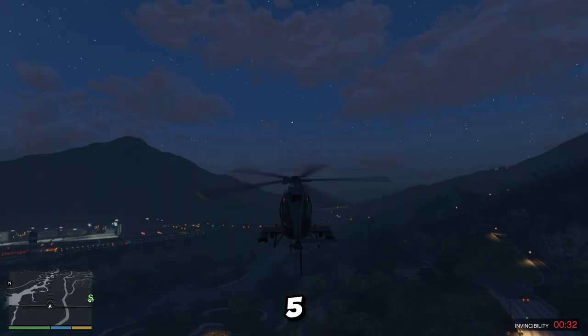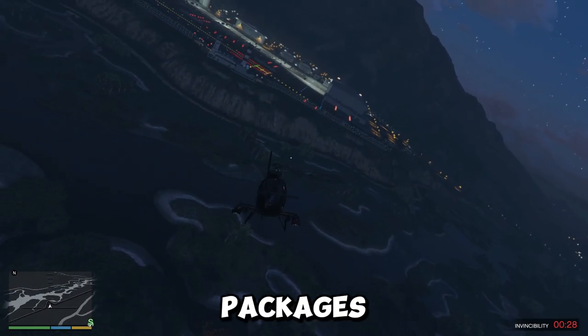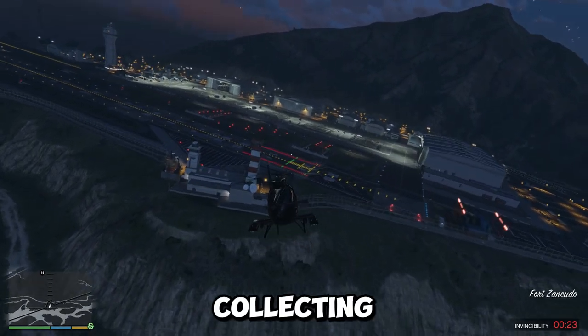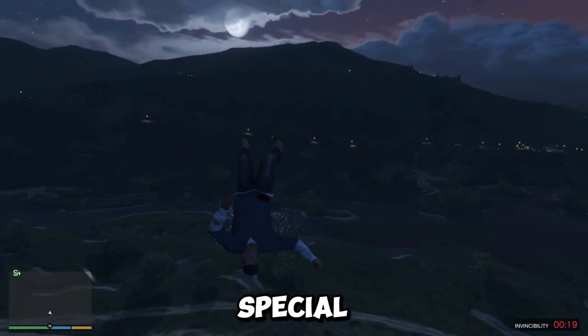Did you know that GTA V features 50 hidden packages scattered throughout the game world? These packages can be found in a variety of locations, from rooftops to underwater caves. Collecting all 50 packages will reward you with a significant amount of money and unlock a special outfit.